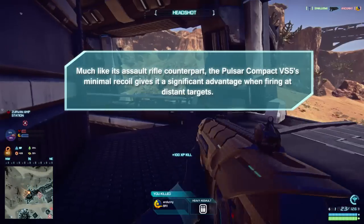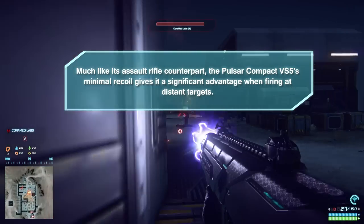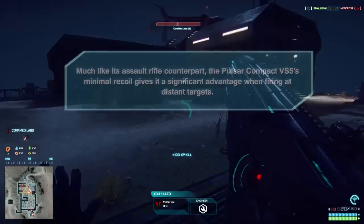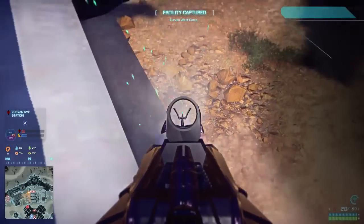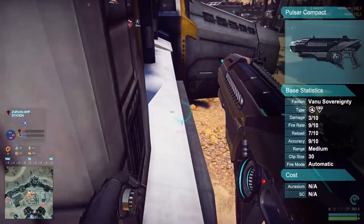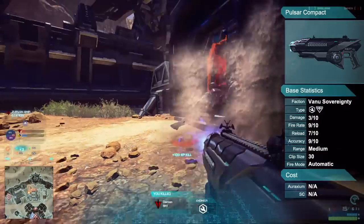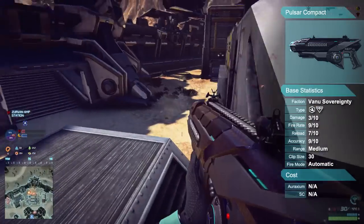Much like its assault rifle counterpart, the Pulsar Compact VS5's minimal recoil gives it a significant advantage when firing at distant targets. The Pulsar Compact is the default primary weapon for the Vanu Sovereignty's light assault and engineer classes. It has fairly low damage per shot with a respectable rate of fire. It has a standard 30 round magazine and a better than average reload delay.